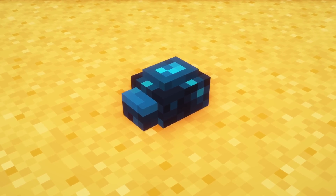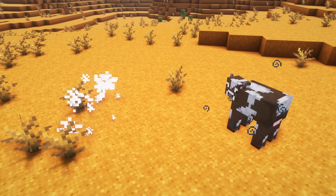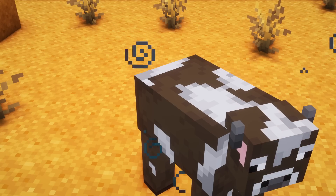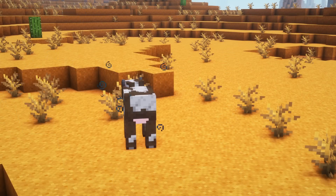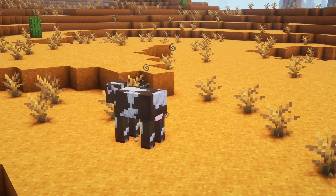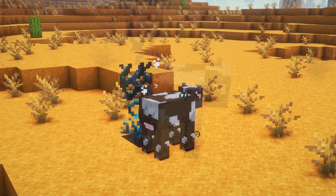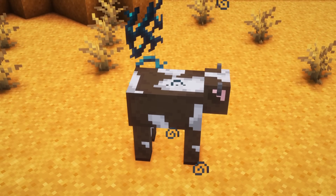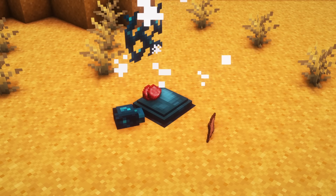The Skulk Might naturally spawns in the Skulk Tomb and the Deep Dark Biome. This bluish blob of nothingness is an infector, attacking every mob — hostile or passive. Once the target is below 50%, it will burrow into it just like an alien. The victim receives a status effect, and if this timer runs out, the Might leaves the target and spawns a block of Skulk Mass.